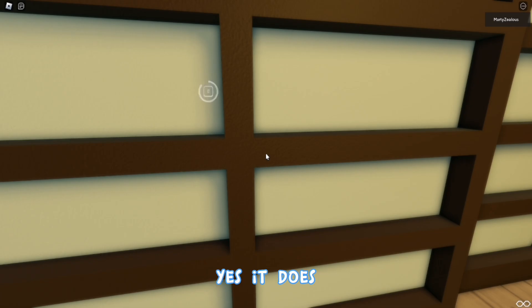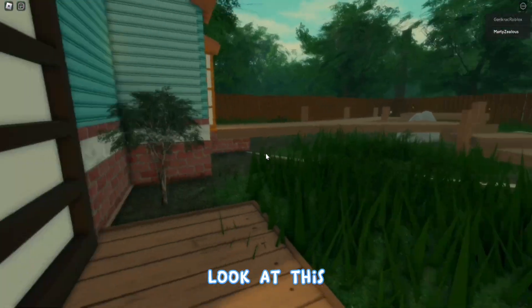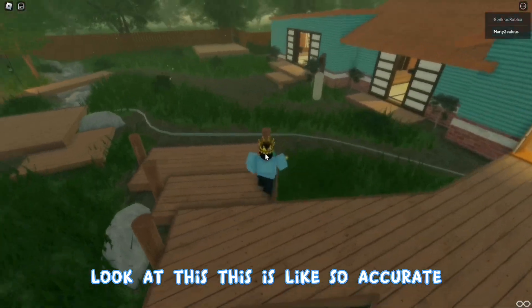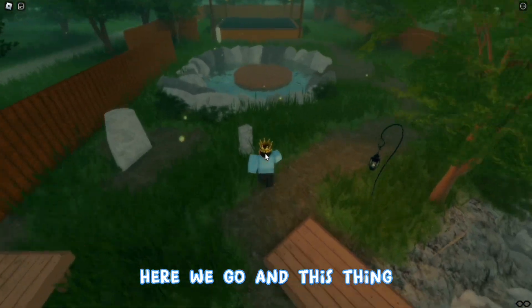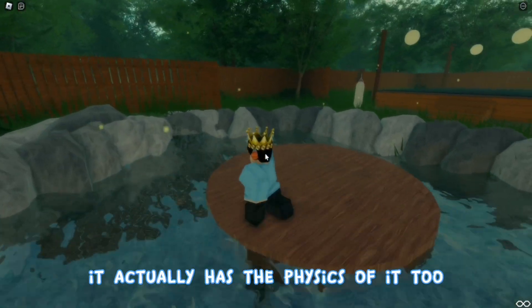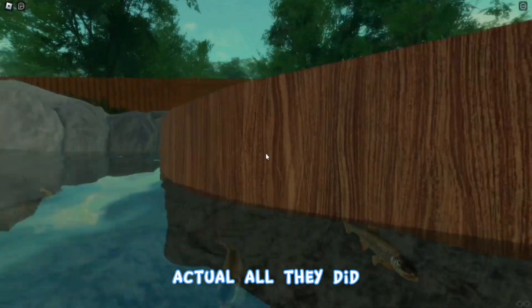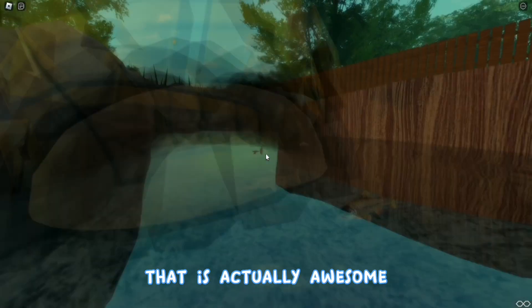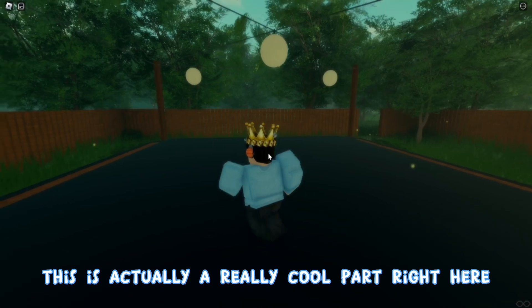Here we go — look at this, this is Miyagi-Do Karate! This looks so accurate and really cool. Let's cross this bridge — it actually has physics too! And oh my god, they added koi fish — that is so cool, I didn't even see them at first. And this is where they battled — this is actually a really cool part right here.